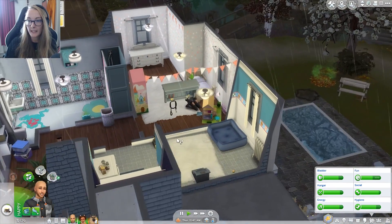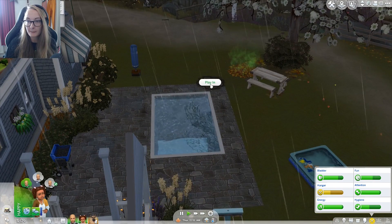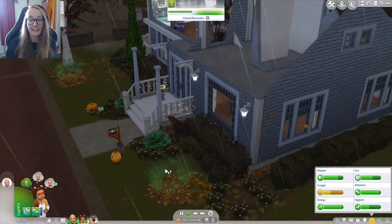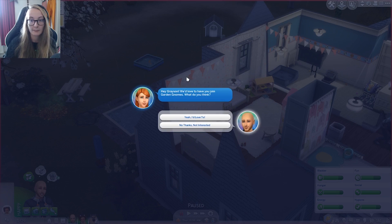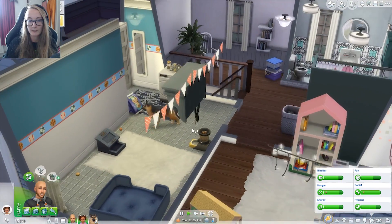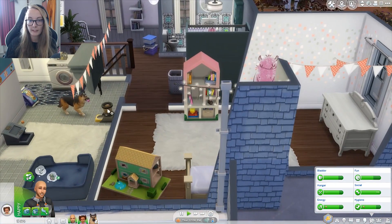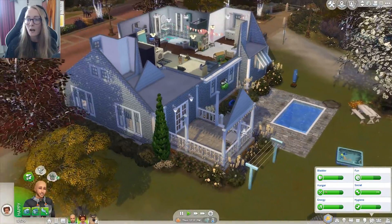So let's give Poppy a quick little bath. Look, there's a muddy puddle - we can play in it! Can the toddlers play in them? Oh my god, they can! She's definitely gonna go outside and get so dirty when she goes out to play. Hey Grayson, we'd love to have you - oh no, not right now, anyway. Maybe in the future we'll join Garden Gnomes, but right now I don't want to. Is he hungry? His pet bowl should refill. It's set to refill every six hours, but maybe we should set it to every three hours because he is a hungry boy.